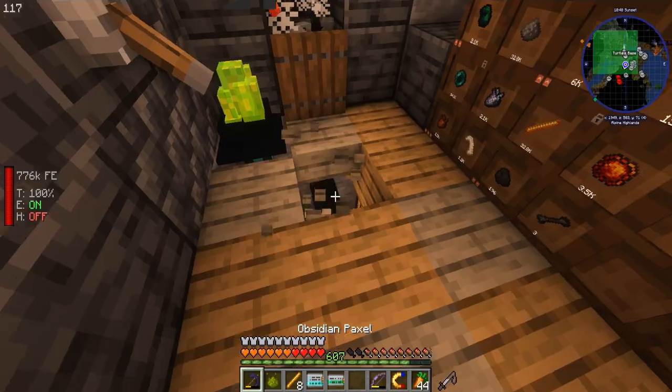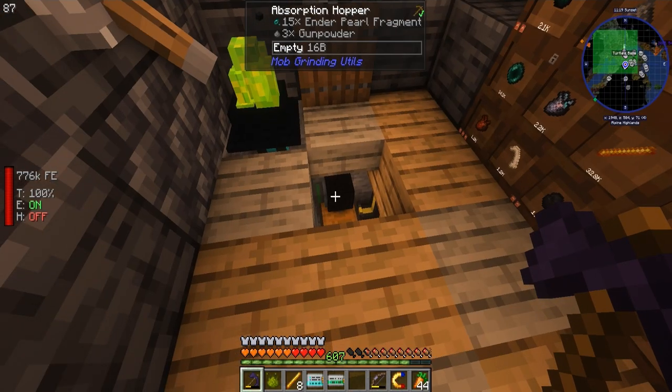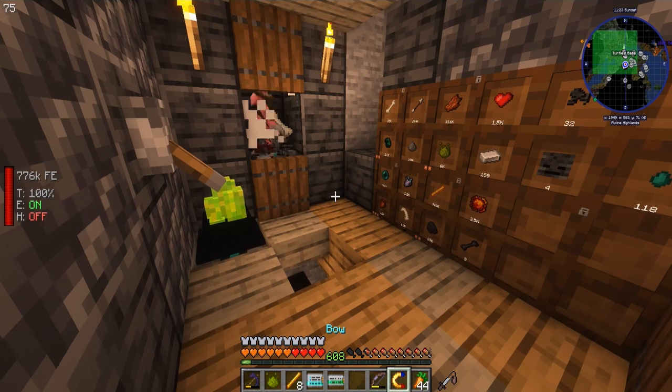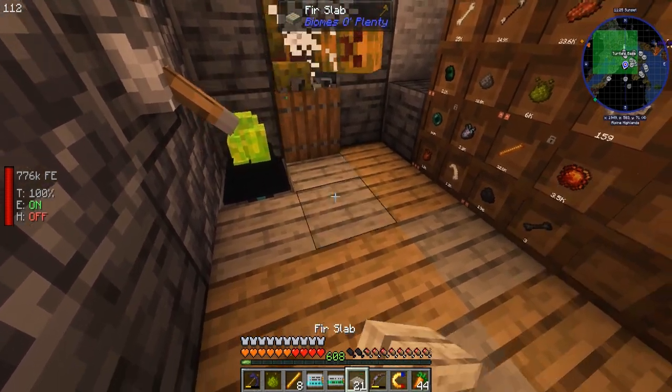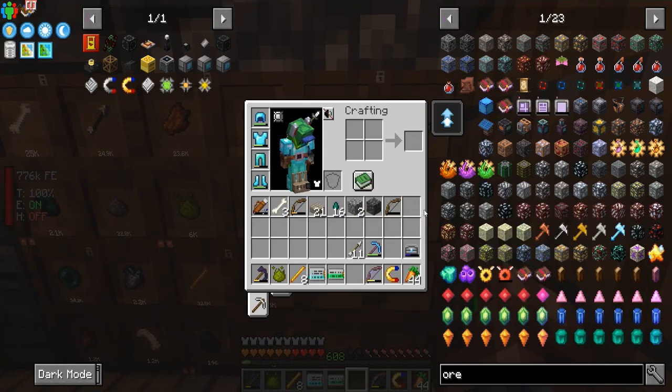Probably means we're also getting other mob heads — creeper head. That's totally fine. We are getting the other ones, other than the blaze, but that's totally good. No need to worry about that at all. We just want the wither skeleton ones.